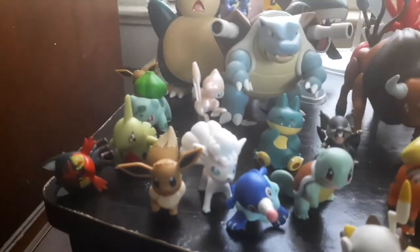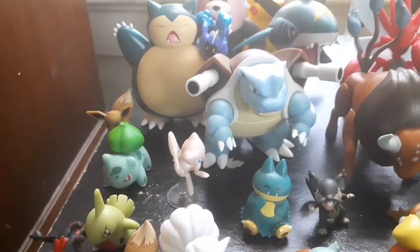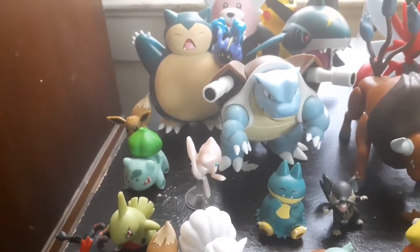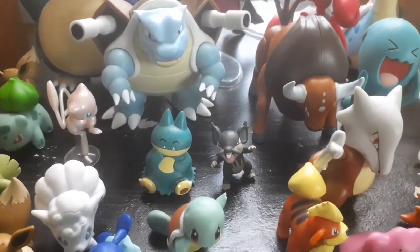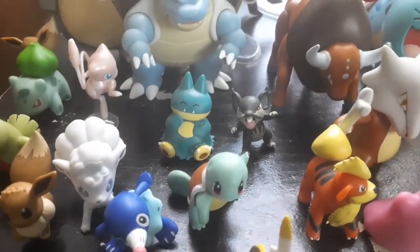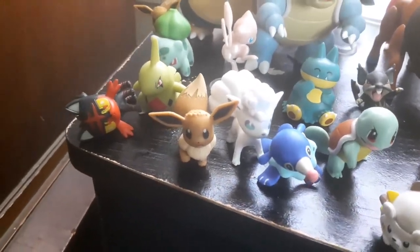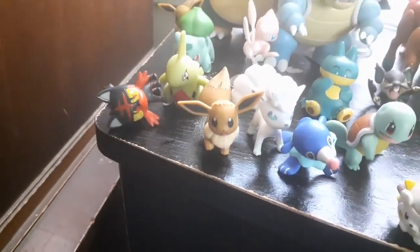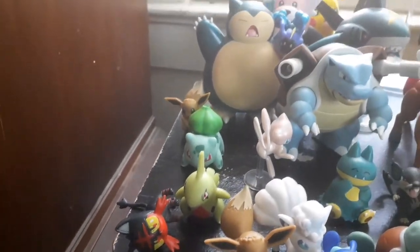We're going to start in the back and work our way to the front — actually let's do it the opposite way. We got some of the basic figures: Bulbasaur from Season 1, Mew from — I think that's the GameStop exclusive. You got Munchlax from Season 4, a Squirtle from Season 1 or 2, Vulpix from Season 2, and Eevee.